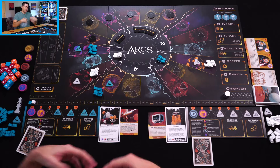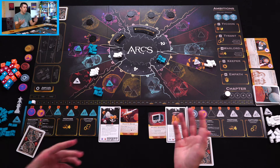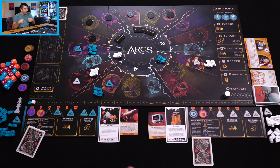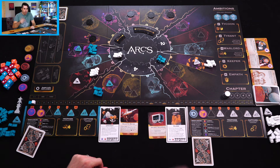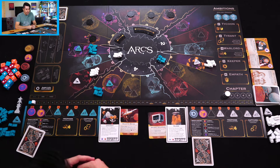Let's talk about Arcs. Arcs is set in space, as you can clearly see. This is a new game by Cole Worley, Leder Games, who makes games like Root and Oath. It's also got Kyle Ferrin art, who I'm pretty solid in saying is my favorite artist in board games. I just love how much character the cards have, but that's not the gameplay — which is probably what you want to see. So let's start playing it.